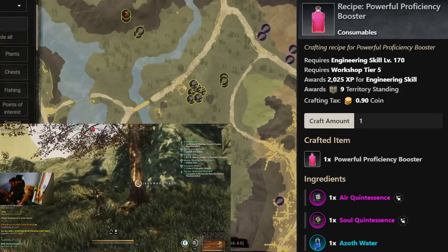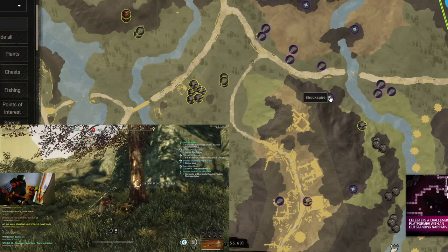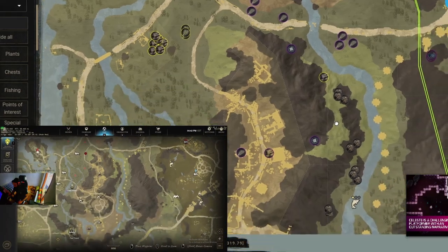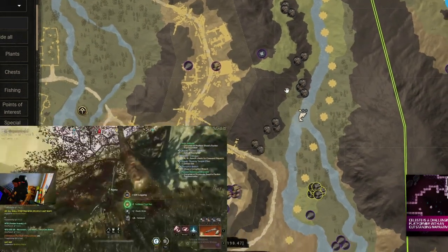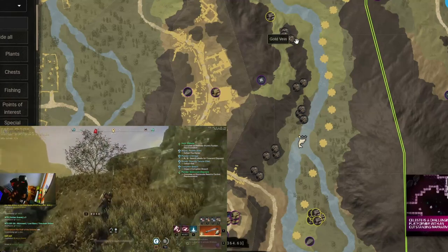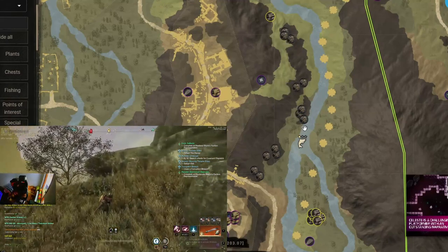Air quintessences and soul quintessences plus azoth water equals powerful proficiency booster — trust me, that is much needed when you're harvesting anything. You will grab this big ironwood witch tree — unfortunately it's just one — then we will turn south.